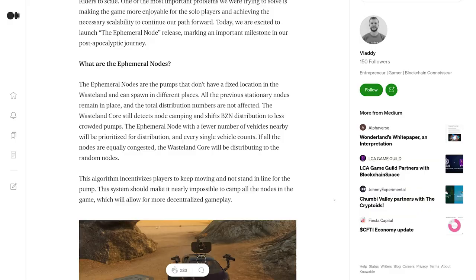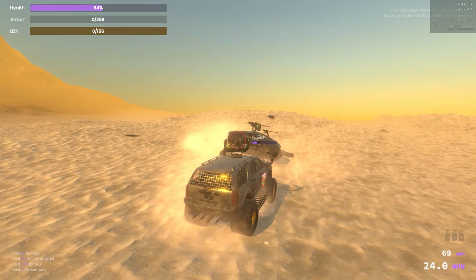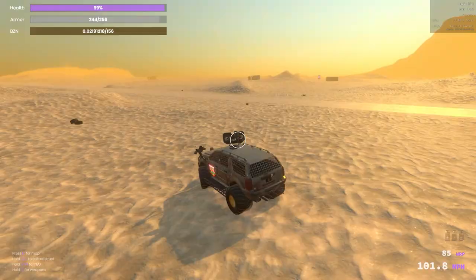The long-awaited ephemeral node system finally showed up. Here's the breakdown from a recent War Riders blog post: the ephemeral nodes are the pumps that don't have a fixed location in the wasteland and can spawn in different places. All the previous stationary nodes remain in place, and the total distribution numbers are not affected. Fixed nodes are in fixed locations on the map — permanent installations — and benzene will show up regularly at each one, so you can expect to always see enemies there too.